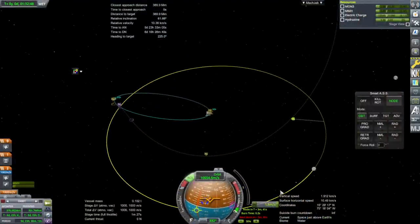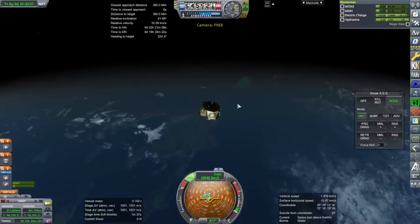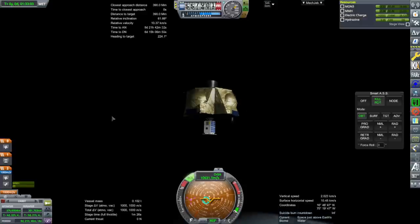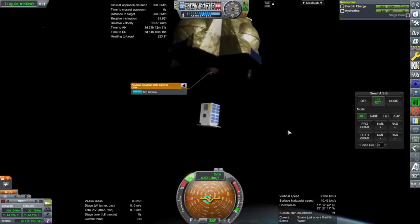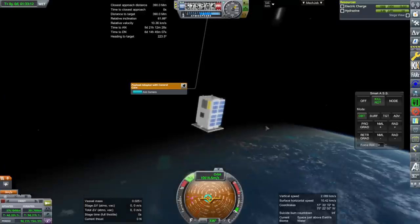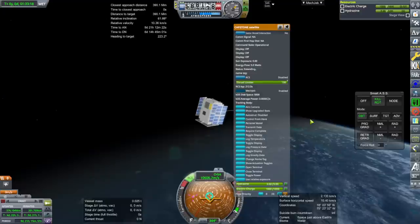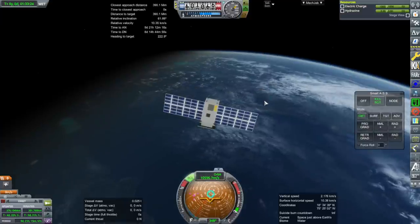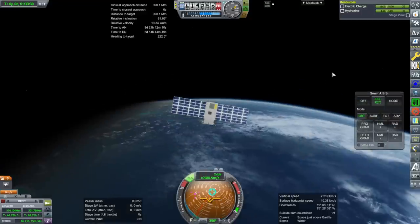We are back on a lunar proximal course. Let's see if the decoupling works properly this time. With a tweak-scale down payload adapter with control core from the Small Rockets Pack, we're okay. We can extend the solar panel and also extend the top antenna a little bit. I assumed the whole thing had to fit within the 12-unit CubeSat sort of size.